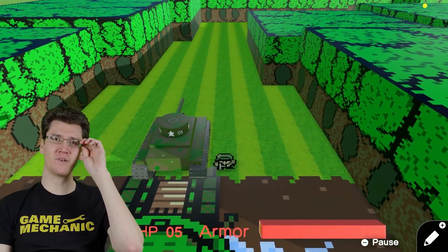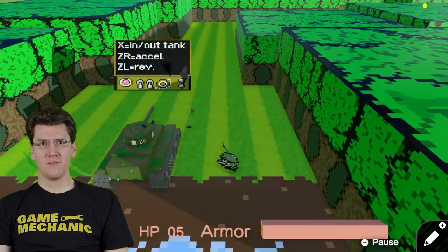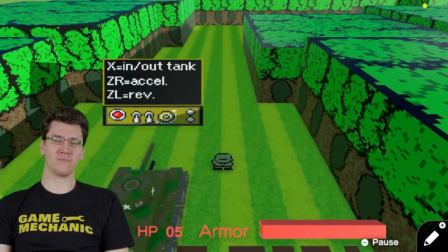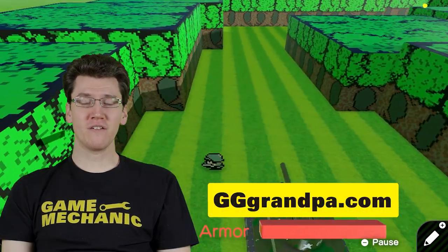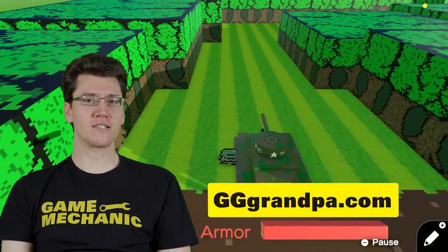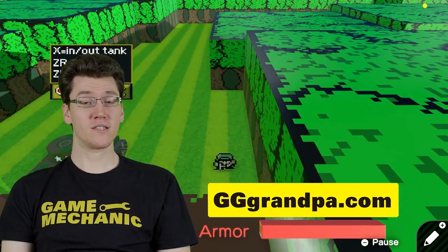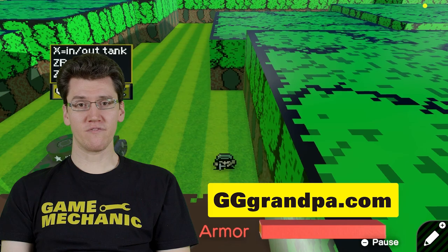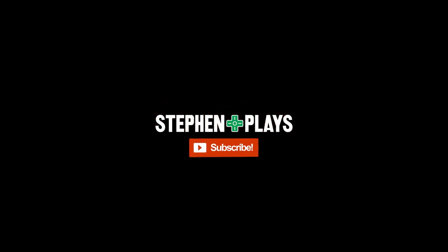Alright, I think I'm going to call it there, because I'm going to have a hard time getting through this. But this is really neat. The addition of the Earthbound font made me happy. That's it for today — thank you so much for watching. If you have a level of your own you'd like to submit, or if you want to play these levels to help rate them, you can do both over at gggrandpa.com. Thanks for watching — I'll see you next time for more Grandpa's Game Garage.